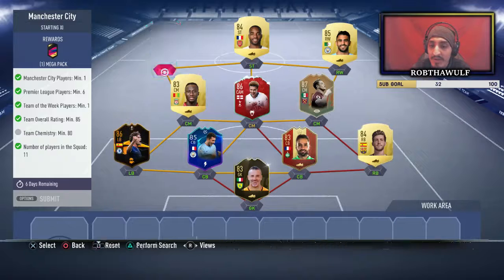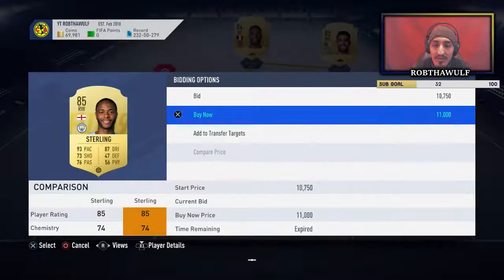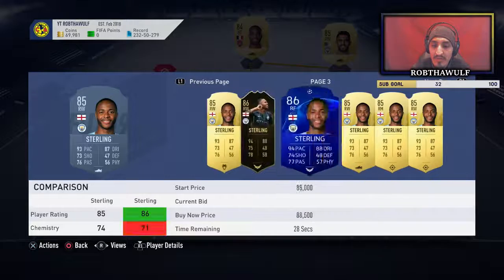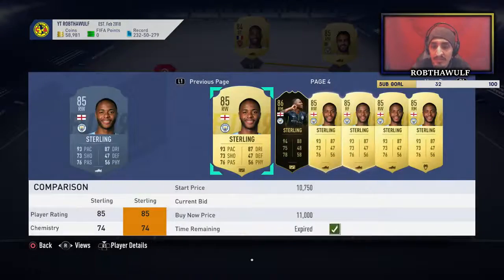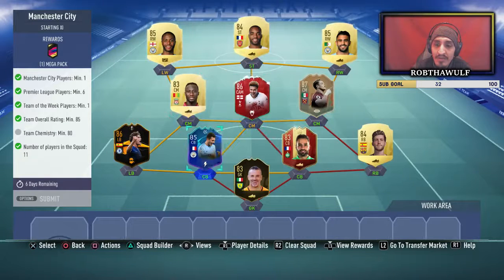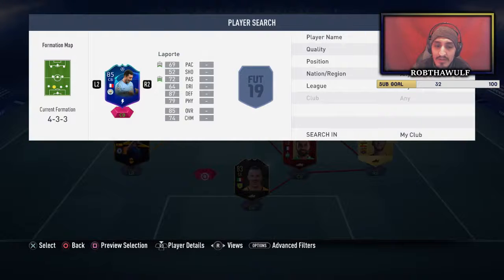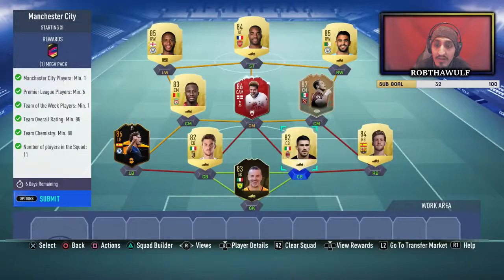I do have the Team of the Week player. Let's try this - if not we'll throw Sterling on the other one. That's 74 chemistry. Let's throw in these guys. That actually works!